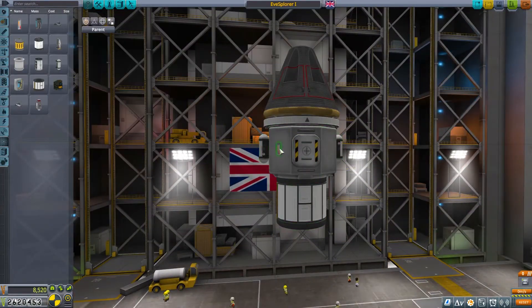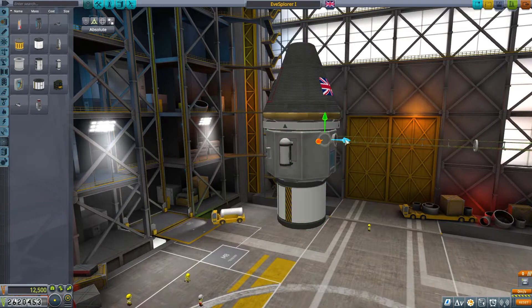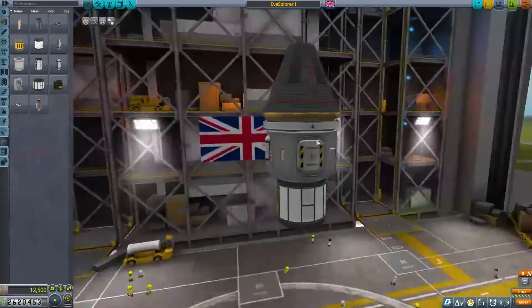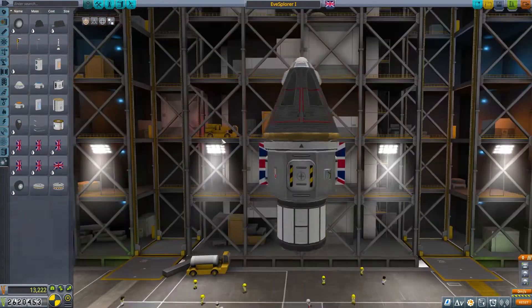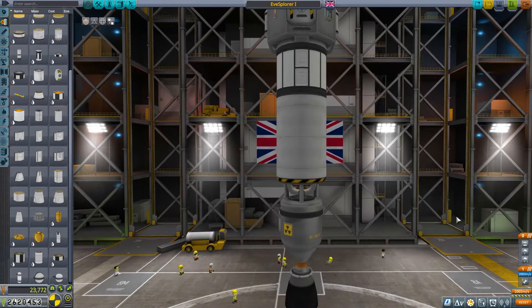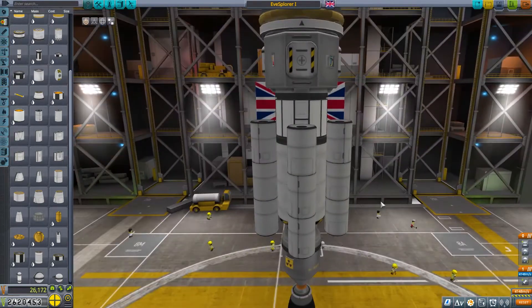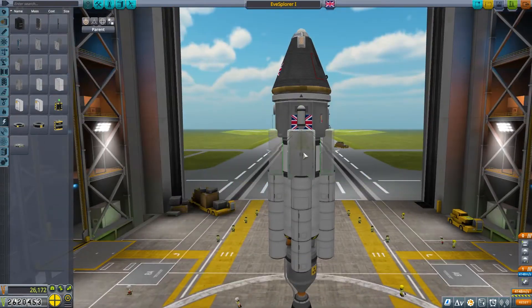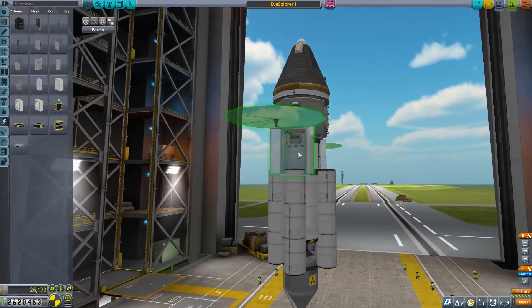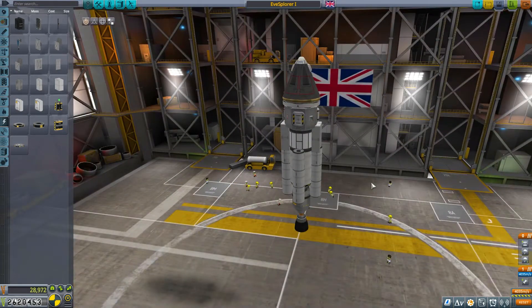I decided not to send just one Kerbal — that would be a bit crazy spending a couple of years in a single-crew capsule. So I've got the two-crew capsule, and I also forced myself to put a lander can on there, because I couldn't put just two Kerbals in such a small capsule. It can also act as a mini science space, since we're going to take a scientist.